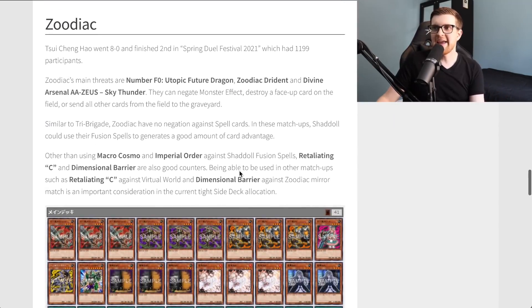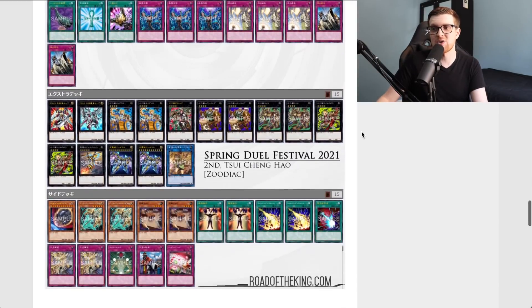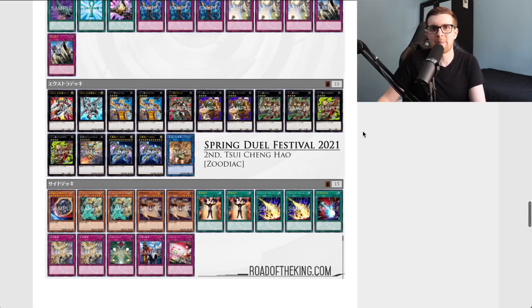Zodiac is up next — Su Chinghua went 8-0 and finished second in a tournament with 1,199 participants at the Spring Duel Festival 2021. Congratulations to him. Zodiac's main threats are Number F0: Utopic Future Dragon, Zodiac Dragon, and Divine Arsenal Zeus — they can negate monster effects, return a face-up card from the field, or send all other cards from the field to the graveyard. Similar to Tri Brigade, Zodiac has no negation against spell cards, so Shaddoll could use fusion spells to generate card advantage. Other than Macro Cosmos and Imperial Order against Shaddoll fusion spells, Retaliating C and Dimensional Barrier are also good counters — Retaliating C against Virtual World and Dimensional Barrier against Zodiac mirror matches — important considerations in the current tight side deck allocation.